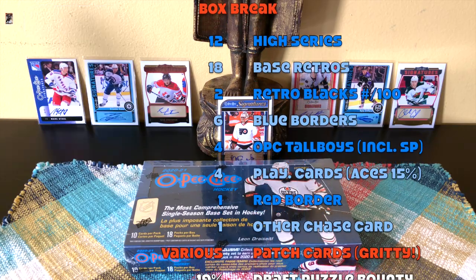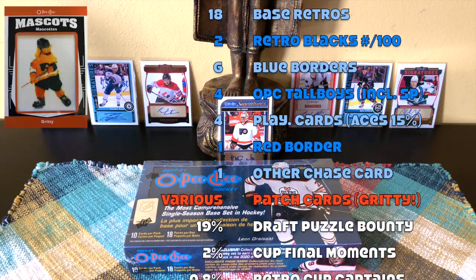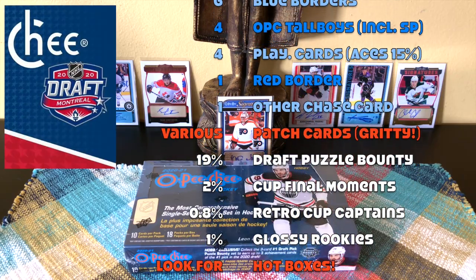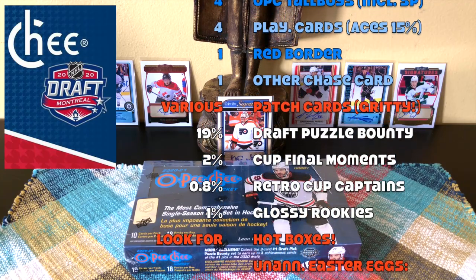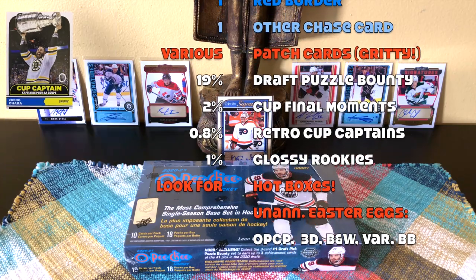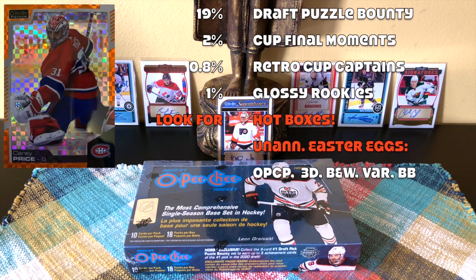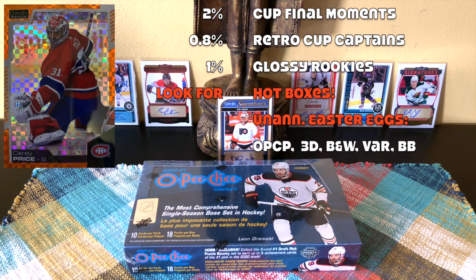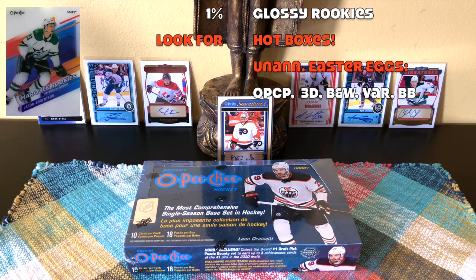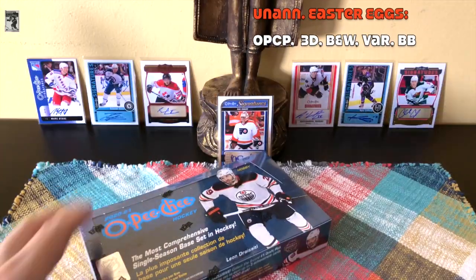The aces amount to about 15 hits. Short prints include one red border parallel and other chase cards — the Gritty is the rarest. There are draft pick puzzle pieces, bounty pieces occurring about 19% of the time, Stanley Cup Final Moments at 2%, Retro Cup Captain at 0.8%, and glossy rookies at 1%. Also look for hot boxes and unannounced Easter eggs like OPG Platinum Previews, 3D rookies, black and whites, photo variations, and blank backs.